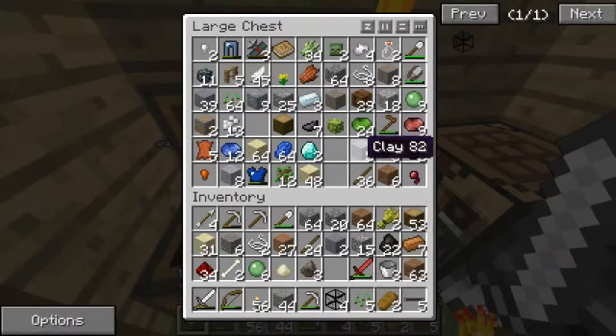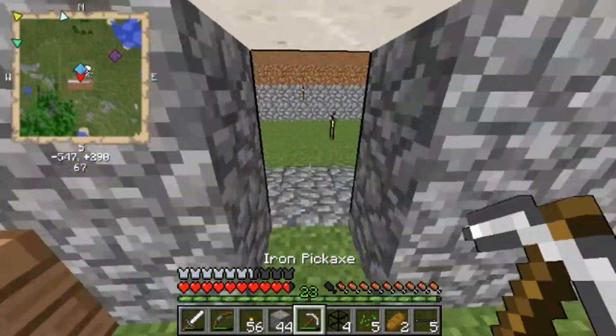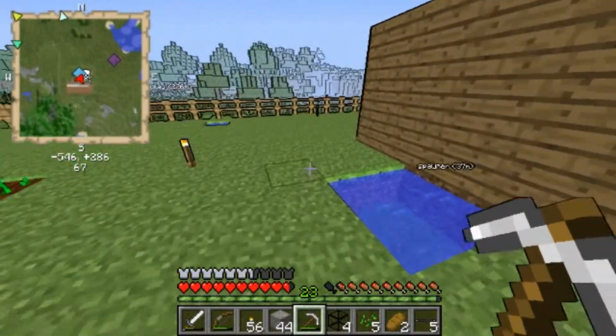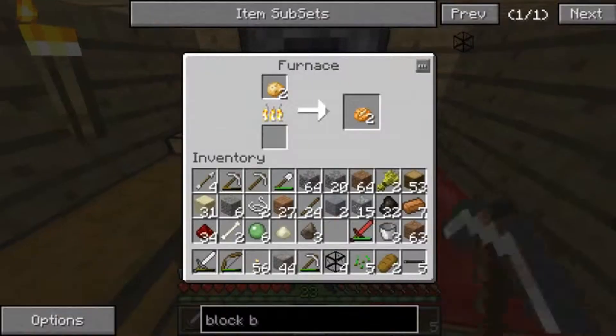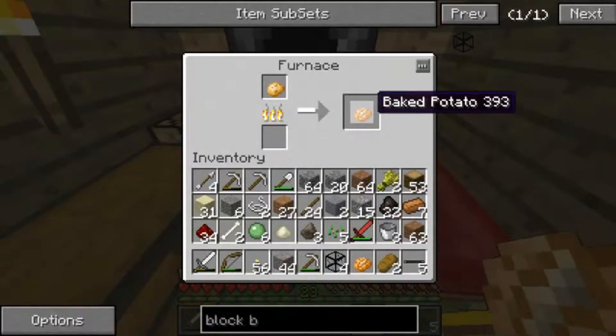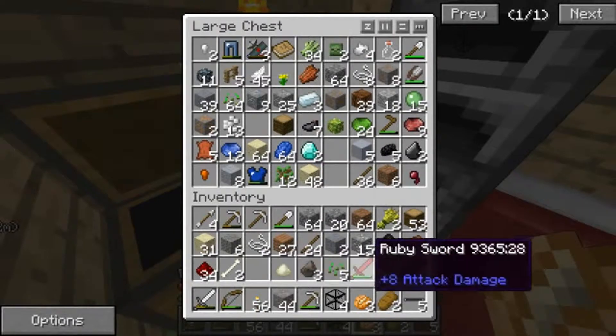Pretty sure there's another chest — not in here, it must be in the other chest. Let me just make myself some food. Nope, I've not seen it in here either. I need to find the carrots as well at some point. Where are those potatoes? Potatoes will fill me up quickly at the moment. Slime balls, wheat, buckets — oh, we might need the buckets. Do we need the buckets? No, anyway.